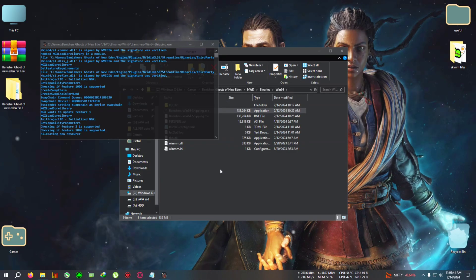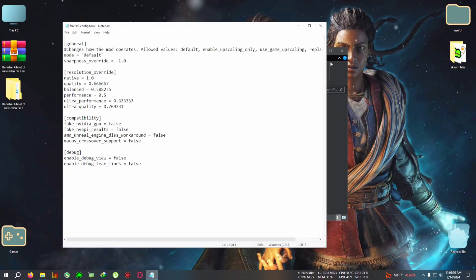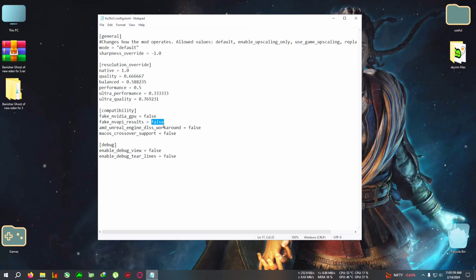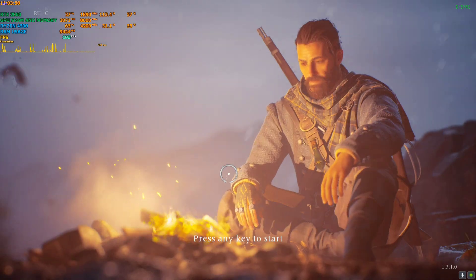After the game closes, you'll see a new file: fsr2_fsr3_config.toml — open it with Notepad or any text editor. You need to change 'fake_nvidia_gpu' and 'fake_nbi_api' to true. Select each value, remove it, and write 'true' in lowercase. Do not remove the space in front of the 't' — it's needed for the patch to work. Click File, Save, then run the game from the desktop shortcut or the Win64 Shipping executable.